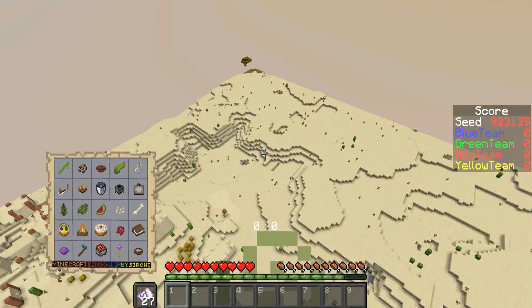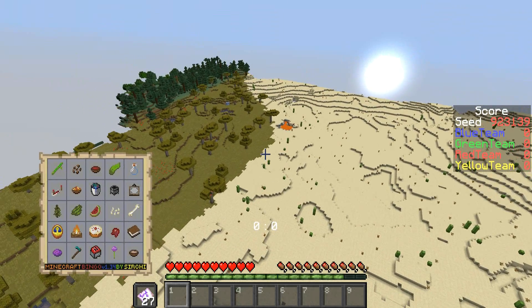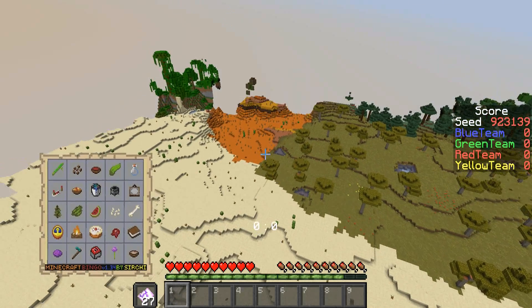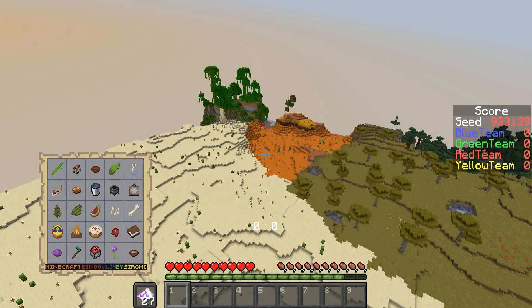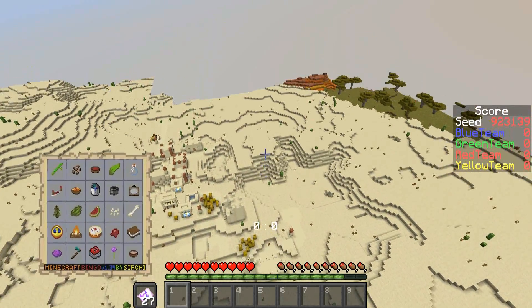Melons and pumpkins could possibly spawn in there. There's a taiga, so we can get the spruce sapling and the green dye. I could rush to the taiga and then go underground for the bones. Oh, and the jungle — the jungle's here too. I think we have everything at the tips of our fingers right now.